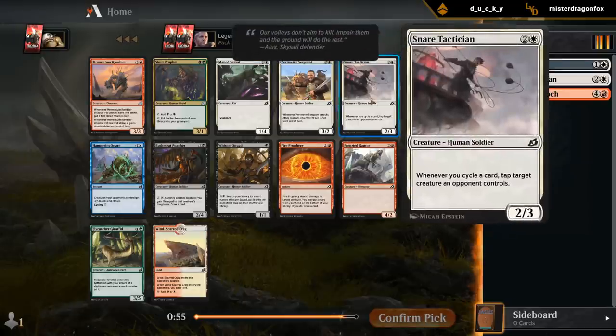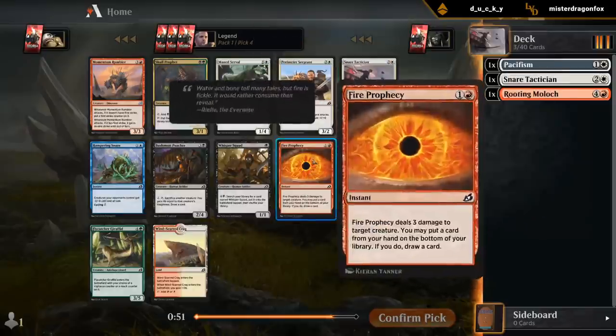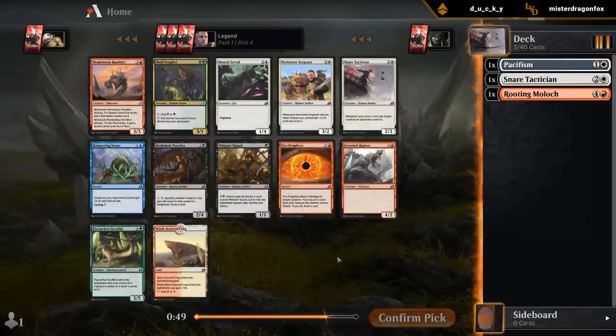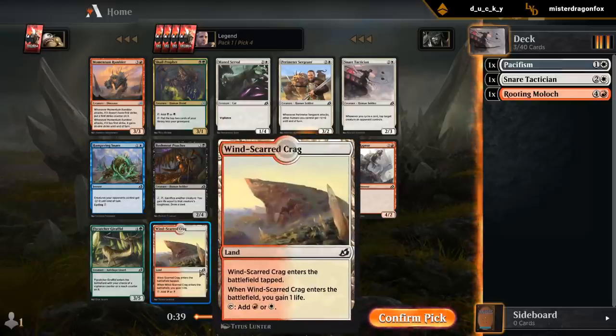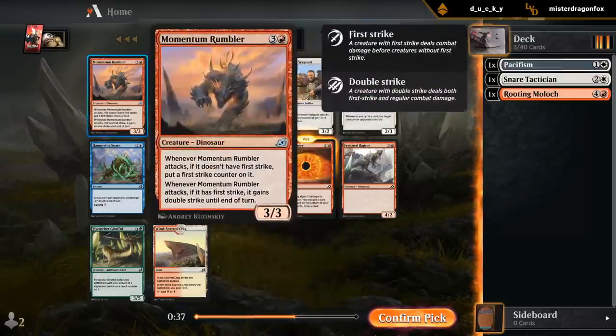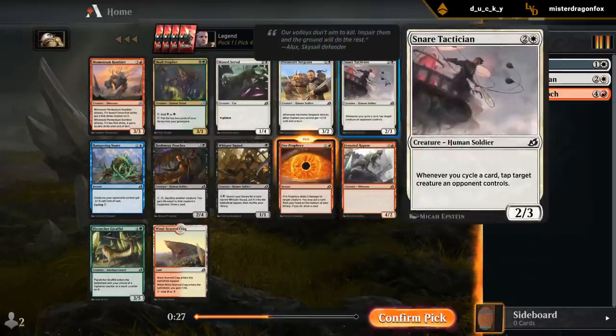Another Tactician and a Fire Prophecy — this is close. Maybe it's still the Fire Prophecy just as very efficient removal. But seeing a Snare Tactician still in the pack is a good sign. The Red-White dual land is still available. Rumbler is also pretty decent if we're trying to be aggressive, but taking a removal spell is never a bad idea.